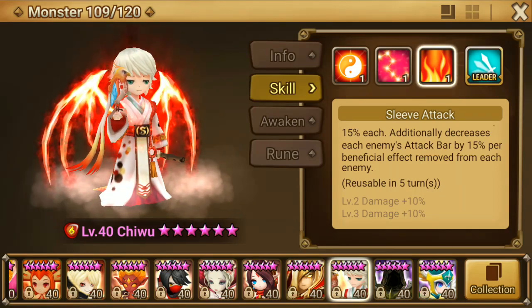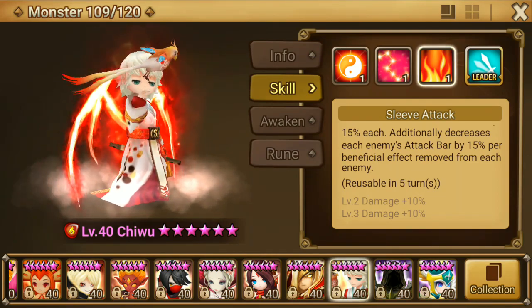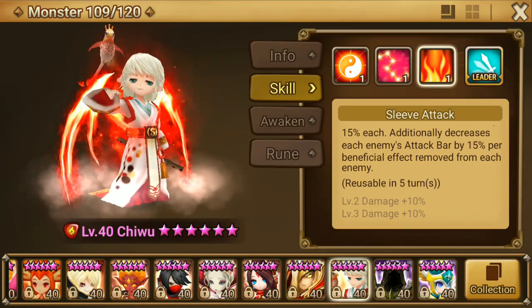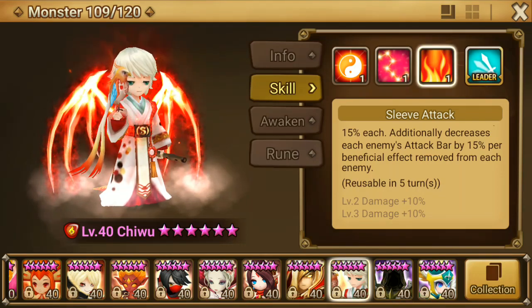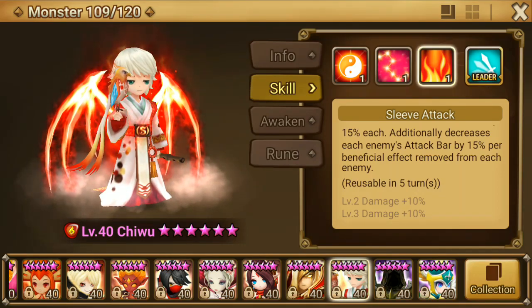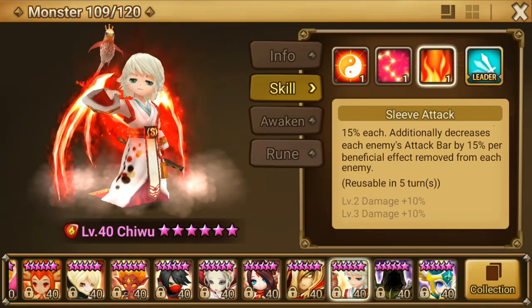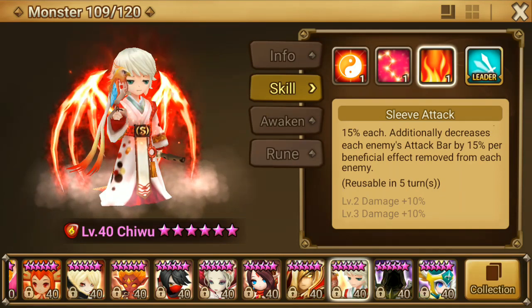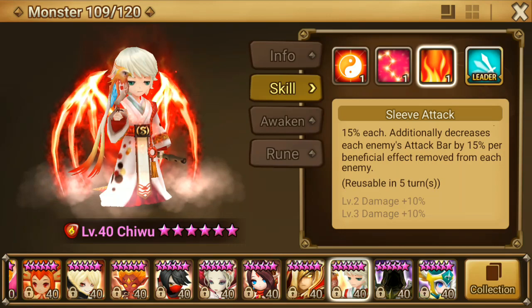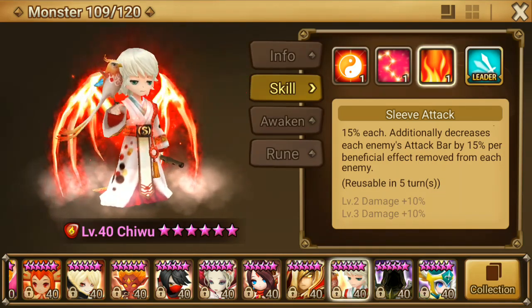So if they have two buffs, that means 30% attack bar decrease. If they have Shield, Will, and a Woosa buff - like a Woosa buff with Shield and Immunity - that's three buffs including the Shield from the Shield set and the Immunity, which will decrease the attack bar by 45%. This skill can reduce attack bar by 100%.